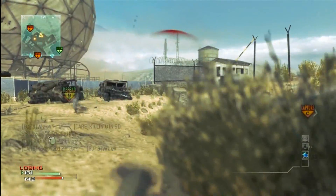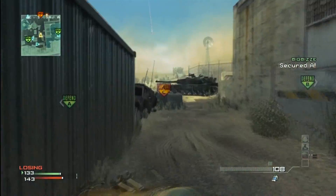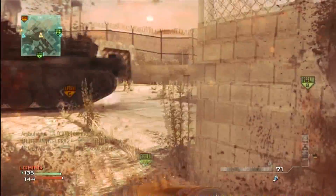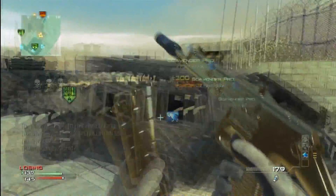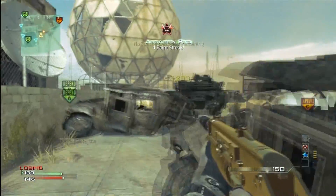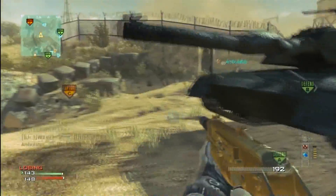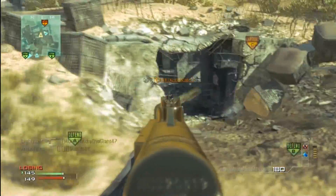Hey, what's going on guys? I got a 3-minute PP90 MOB on the map Dome. Just a little background on this gameplay — I was in a live stream with Big Busy about an hour ago as I'm making this, and both me and him dropped MOBs this game. We actually only win the game by 1. We only win $2199, but like I said it's about 3 minutes long and I get it just at the very end of the game, so I don't get any kills with the MOB, but I still got it called in, which is pretty cool.